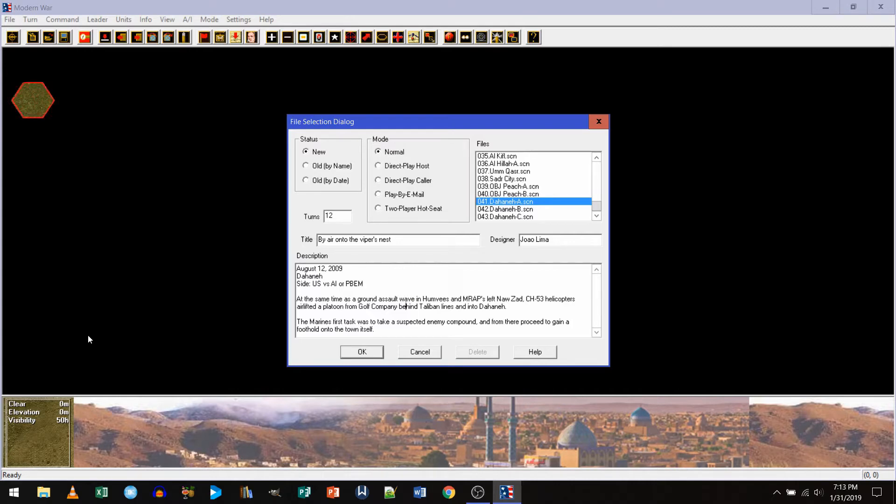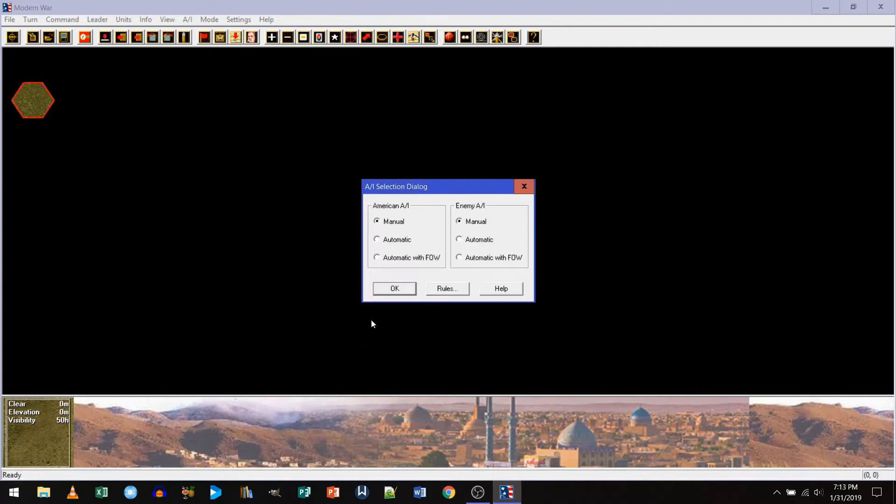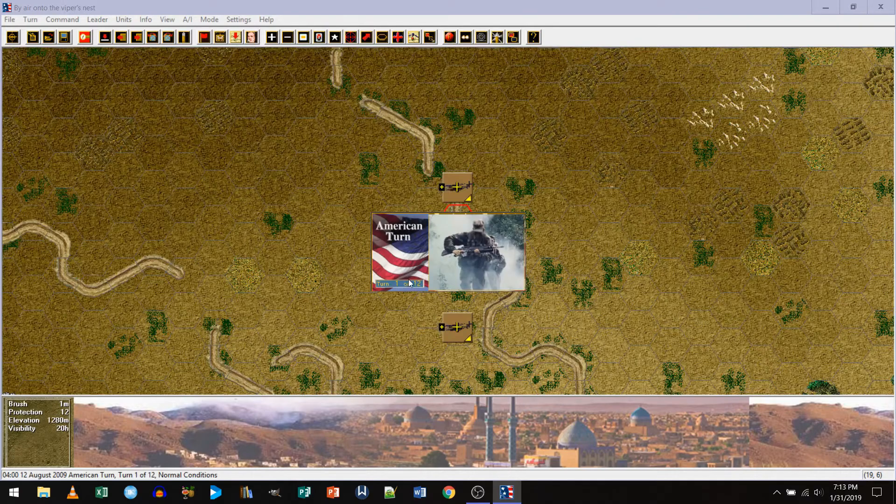Designer Yao Lima, or Hao Lima — anyway, this was August 12th, 2009. We will be playing the U.S. against the AI. At the same time as a ground assault wave in Humvees and MRAPs left Nazad, C-53 helicopters — Chinooks — airlifted a platoon from Gulf Company behind the Taliban lines into Dharana. The Marines' first task was to take a suspected enemy compound and from there proceed to gain a foothold in the town itself.